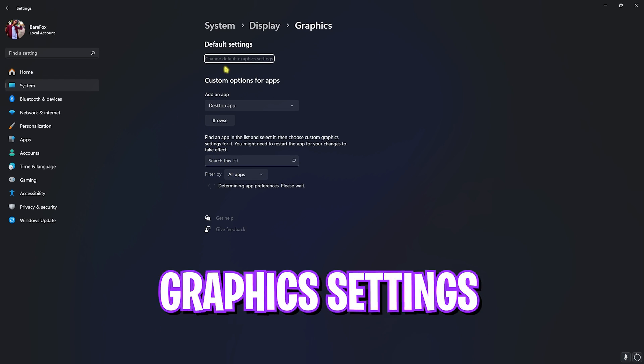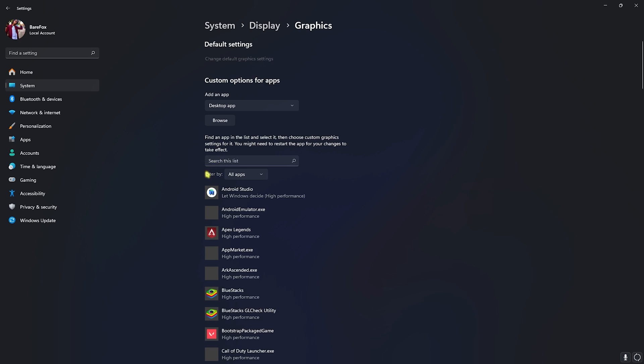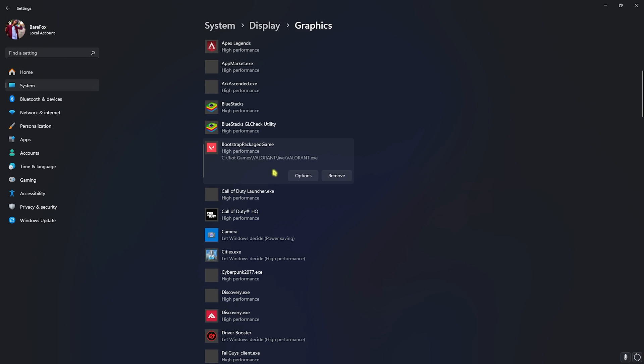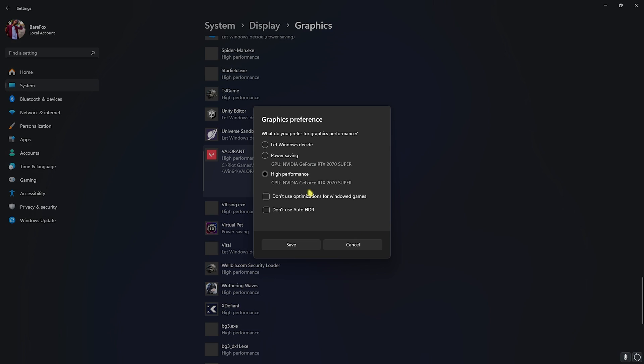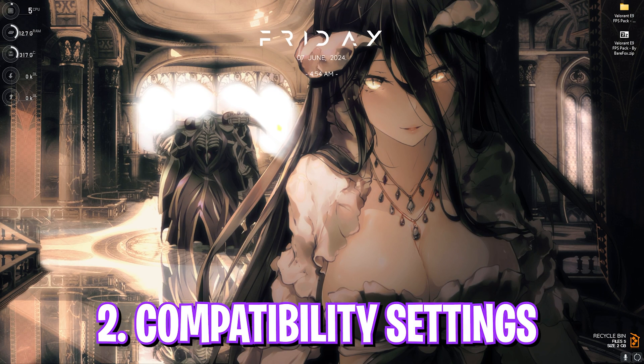Between that you'll find Graphics Settings — go there, click on Change Default Graphics Settings and enable both Hardware Accelerated GPU Scheduling as well as Optimizations for Windows Games. Both will ensure you're using your GPU for rendering games and reducing input latency. After that, go back to Graphics, click the Browse button, navigate to Shooter Game Binaries > Win64 and find Win64Shipping.exe. Add it to the list, go to Options, click High Performance and Save. Do the same for the other Win64 Shipping entry — click Options, High Performance, and Save.